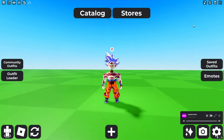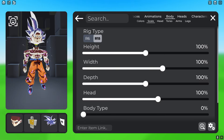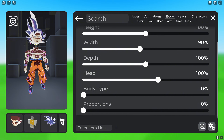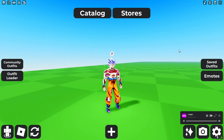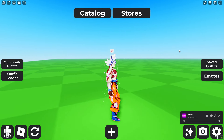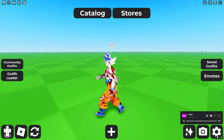Right now Goku looks a bit cursed, but there are some settings we can add. Go to body settings, make his width 90% and his body type 100%. In game, Goku looks like this — these are the perfect settings for him.